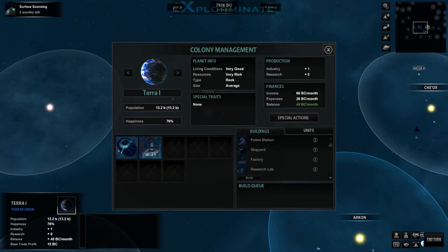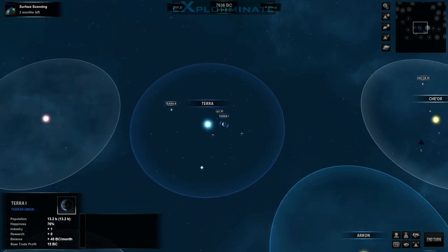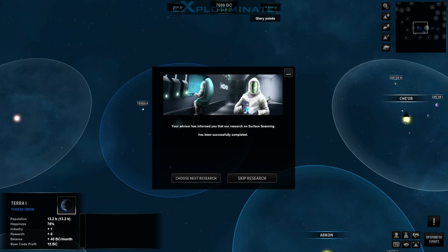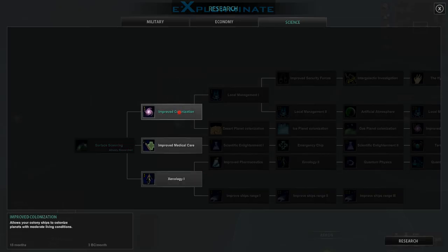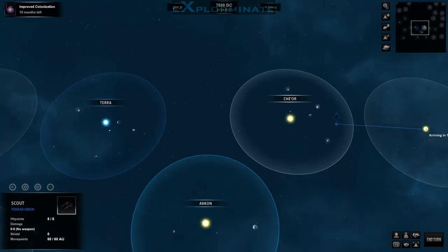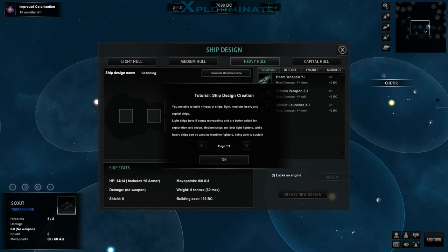I wish GoToPlanet actually brought up the colony screen instead of me having to double click it. We built the factory, we'll move into the research lab. We'll hold off on building a colony ship because we can't colonize a planet until we've scouted it out and know what's on its surface — which makes perfect sense, but it really delays the expansion process. We have Surface Scanning coming up in two turns. After researching it, we gain five glory points towards our ability to make a speech. We'll go with Improved Colonization next. Now is the opportunity to design our new scanning ship — I'll call it Scanning Scout.